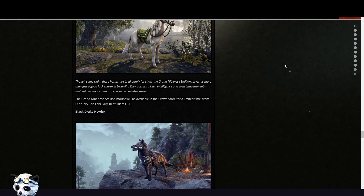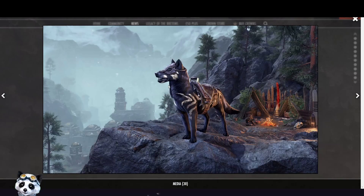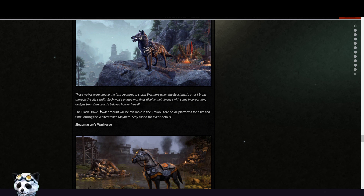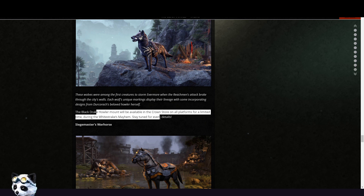Then we have the Blake Drake Howler — I think this wolfie I don't have yet. I said I don't need it because I already have similar wolfies, but it has stripes so it's a pretty one. This will be available during the White Strikes Maim event.